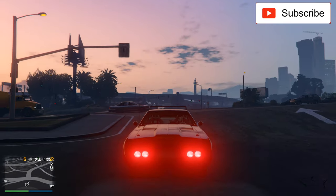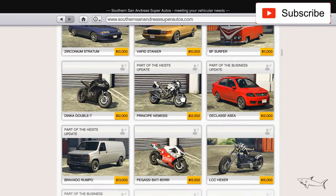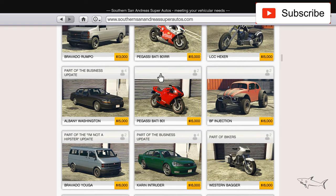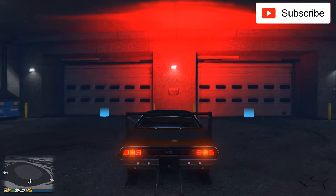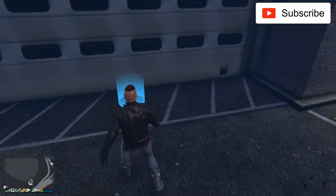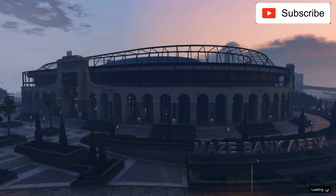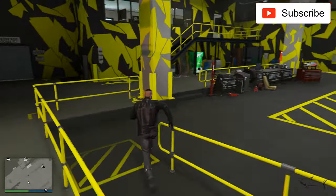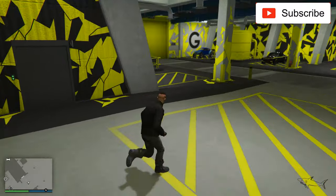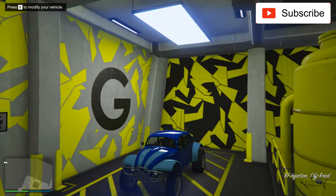Hello everyone, welcome to another video. Today I just bought a cheap car, continuing my series with cheap cars. I'm talking about the BF Injection — you can buy this from Southern San Andreas Super Autos and it's very cheap, only 16k. It's basically a Volkswagen Beetle but 4x4 off-road. I'll also post a link in the description for the Gauntlet Classic from Benny's that I drove here to my Maze Bank Arena.